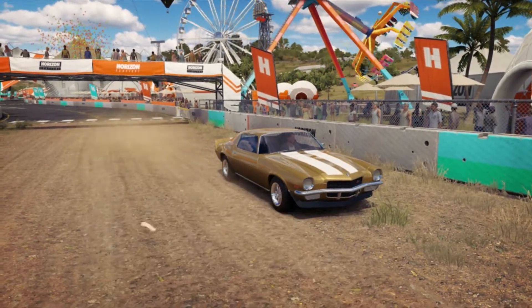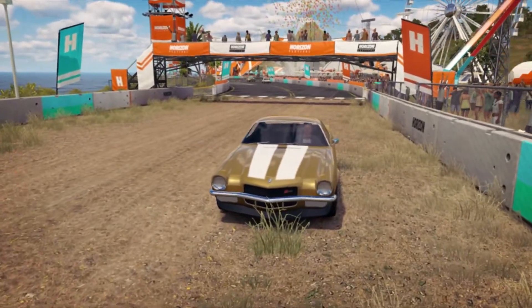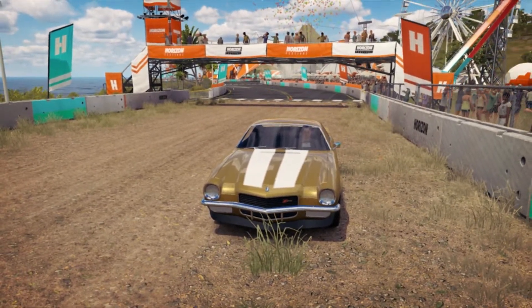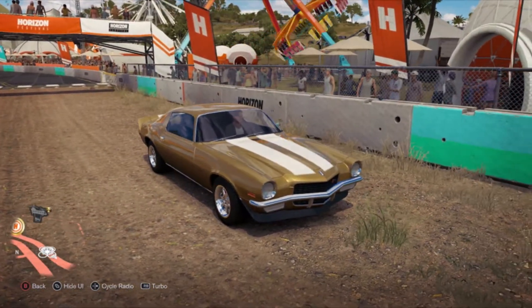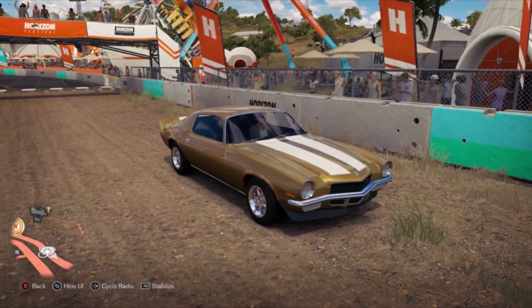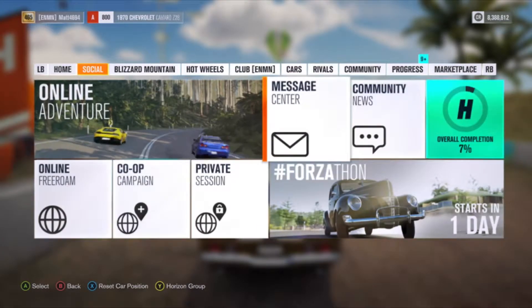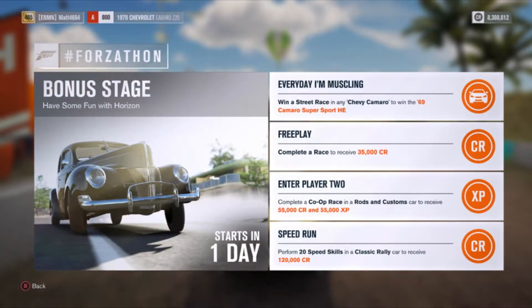Hello, this is Madreus, and welcome back to Forza Horizon 3. We've got another Forzathon coming up here, and we're going to take a look at what you need to do to participate in it, what vehicles you need, and what you need to do. As you can see, I'm sitting here in a Camaro. You use a Camaro to unlock a Horizon Edition 1969 Camaro. If we take a look at the new Forzathon coming up tomorrow, you need to win a street race in any Chevy Camaro to win the 1969 Camaro Supersport Horizon Edition.